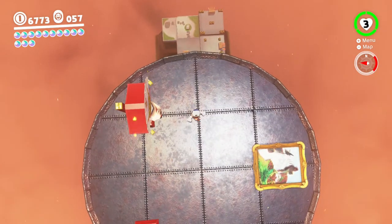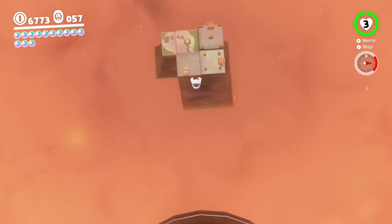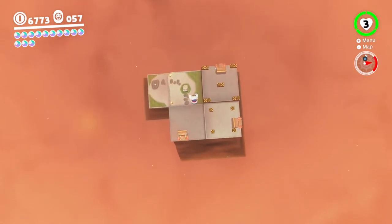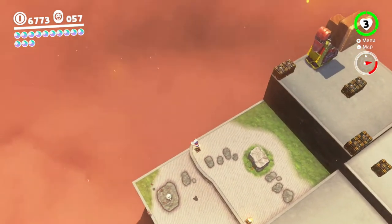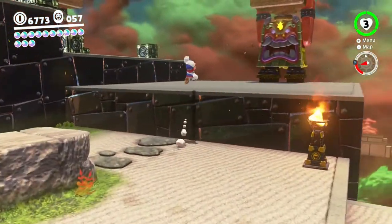Oh yeah, I forgot all about this — this is like a whole other wing that you can only get to from the island in the sky. Thank you for reminding me about this, Mr. Hintoad. At least I think this is the only place you can get to this wing — this is how I first found it.